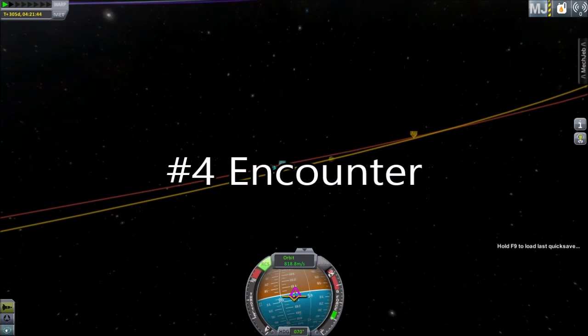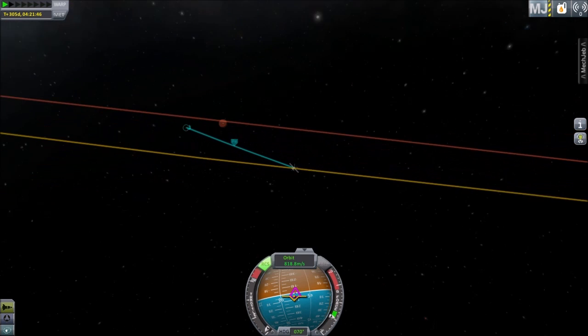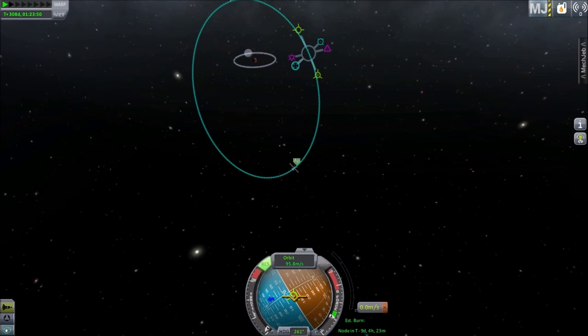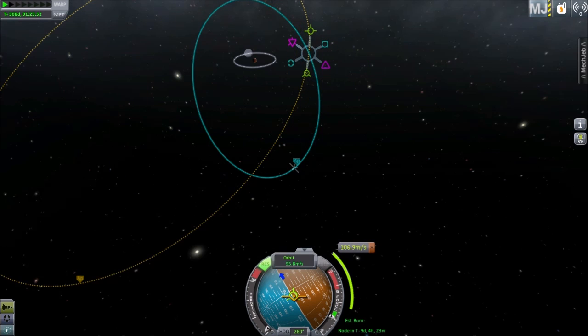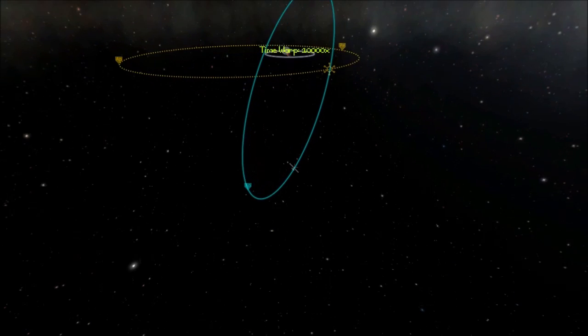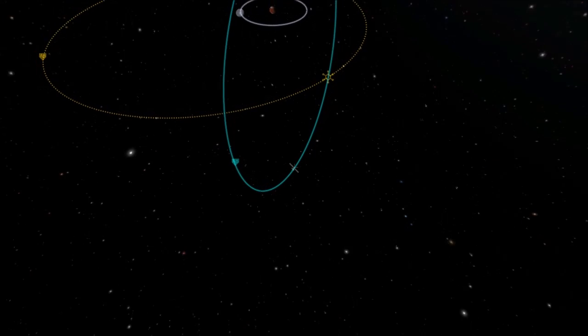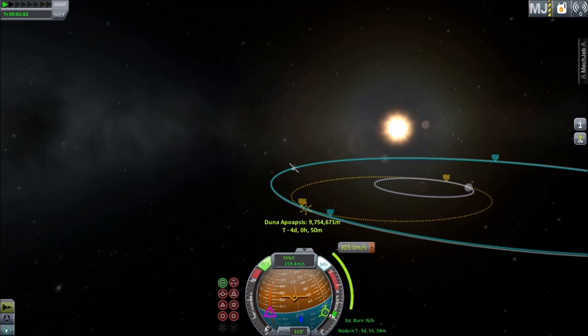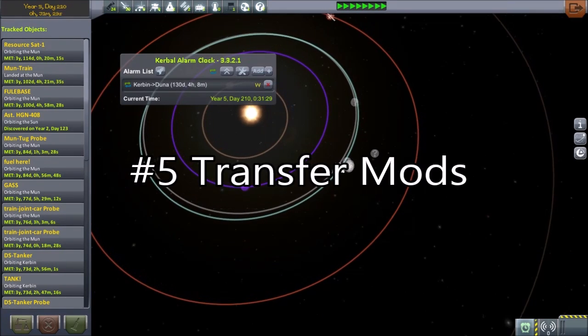Number 4: Encounter. Just like traveling to a moon, you need to slow down so that your destination's gravity can capture you. Use the purple normal and anti-normal indicators to change your inclination. Try to be orbiting, passing on the right when viewed from the top, to be in a prograde orbit. Performing your inclination changes at a great distance from the planetary body can provide you a fuel savings.